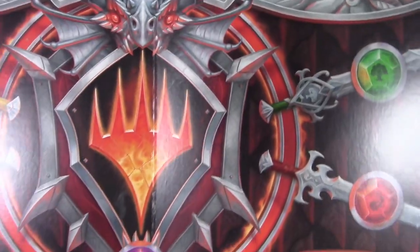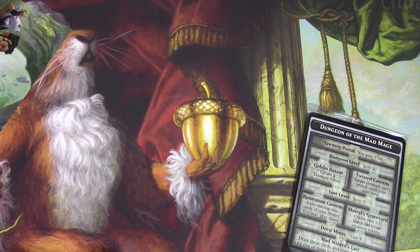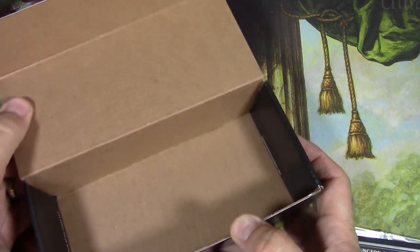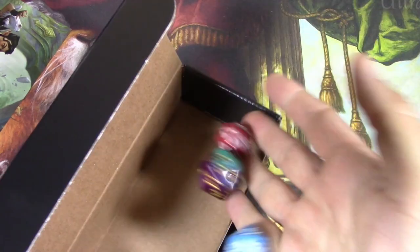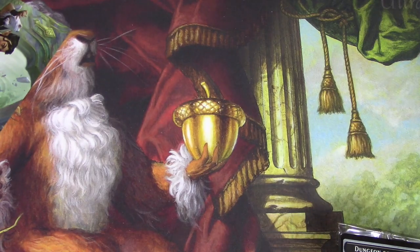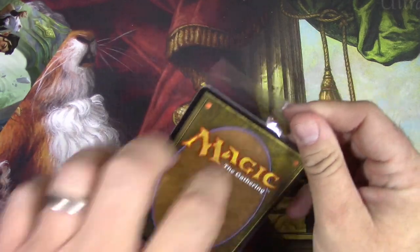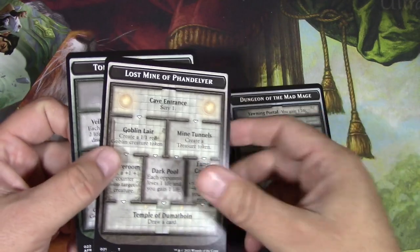Always check out the interior art of the fat pack bundles — very cool. I'm a big fan of the Dungeons & Dragons set, but I'm not a fan of these fake little boxes. It's definitely a great spot to store your dice and not much else, so that criticism goes unheard. We got a big set of the dungeon cards, which is kind of cool.